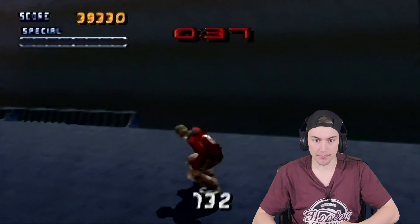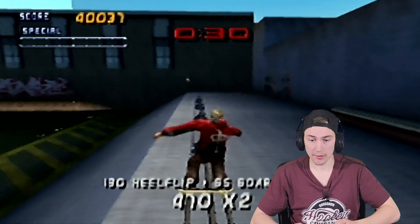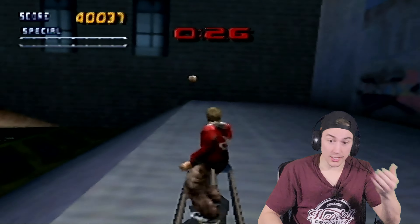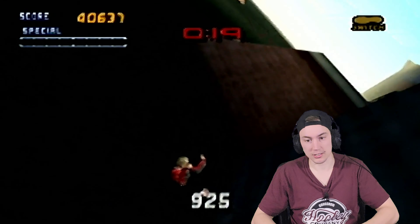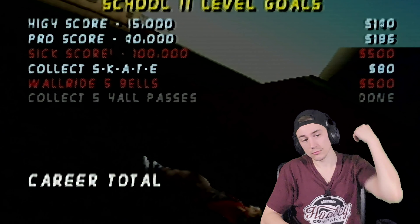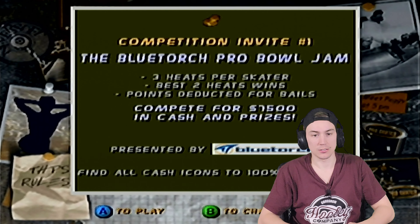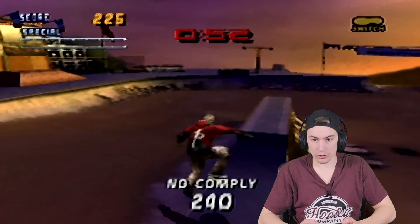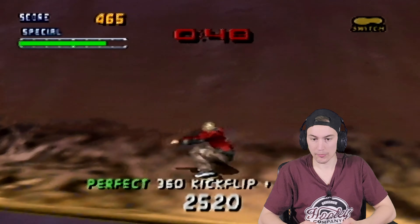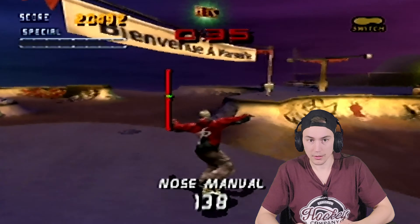School 2 — absolutely legendary level. We're gonna go for the scores, skate, and collect those hall passes, pretty easy stuff. There's our first hall pass — two, three, four, five hall passes. I did a special grind there. We gotta get on this roof — controls and camera are a little garbage, not gonna lie, but that's what you get from the N64.